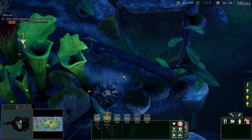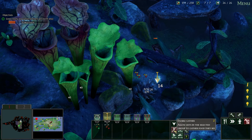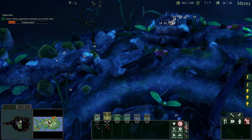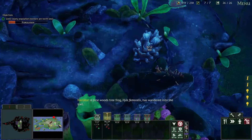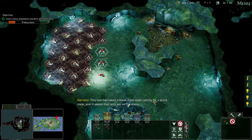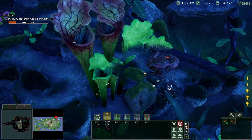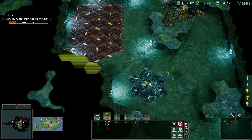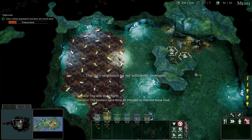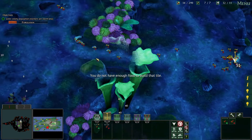We got these guys — let's just get these three. I don't know if they'll make it, and then we'll pull back from that other harvesting ground. They did not make it. A pinewood tree frog has taken a break from mate-calling for a quick meal, and it seems ants are on the menu. I thought this guy attacks us, but I guess not — we could go take him out, but maybe not right away. I really didn't need to upgrade guys, I just panicked — food was maxed, which is never good.